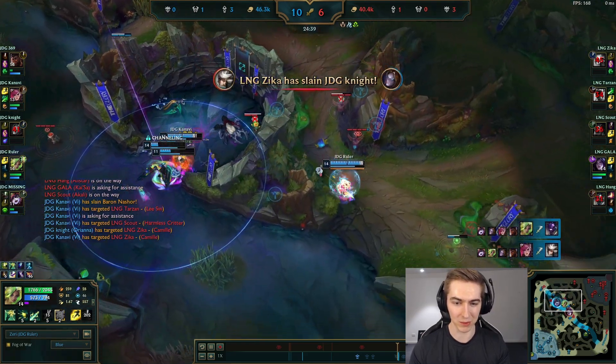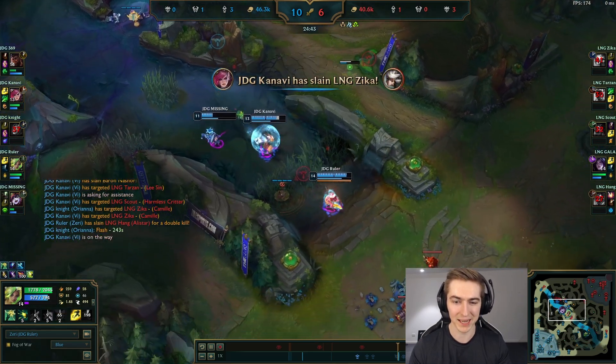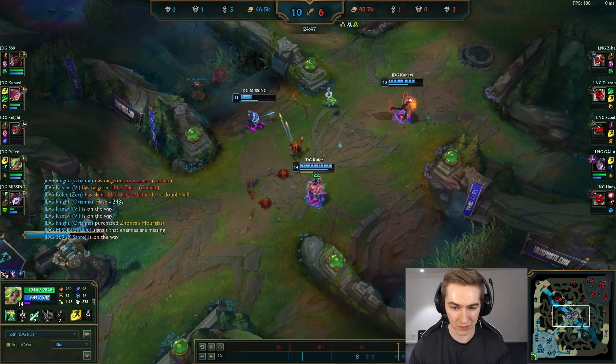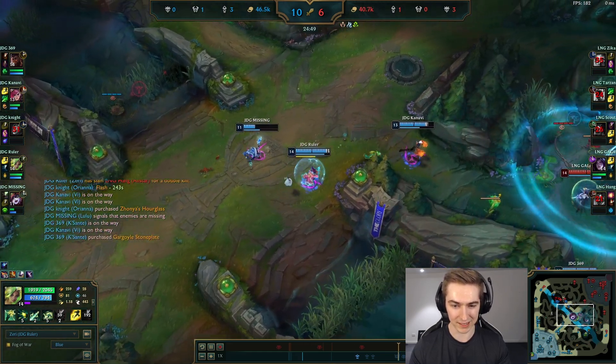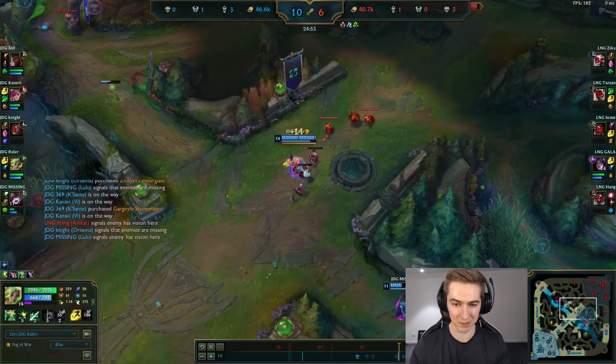The person in bot lane will be way too far apart from the person in top, so it's impossible to ever fully group up. Even if you have TP, the four seconds it takes to TP in — that's fake news, you're not really grouped. And it's very easy to kill the person bot because they're not going to have any vision in the bot jungle since your team is busy controlling topside.